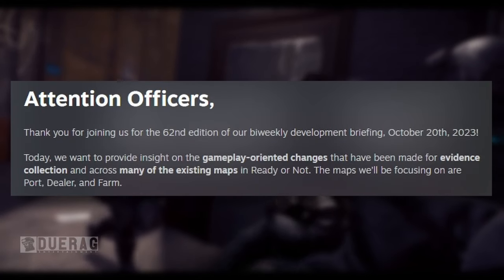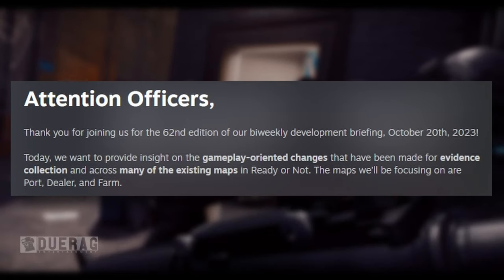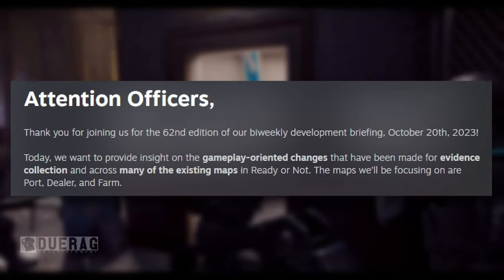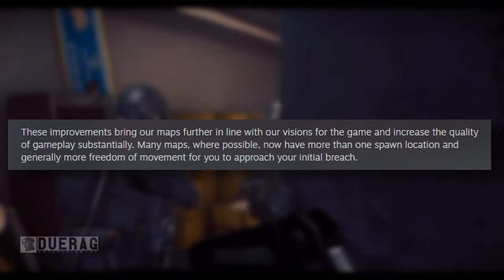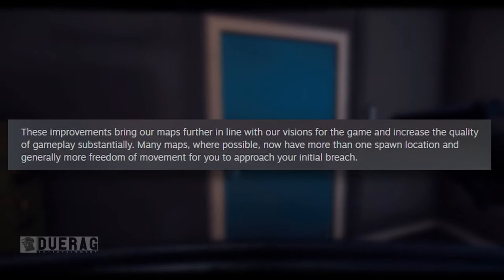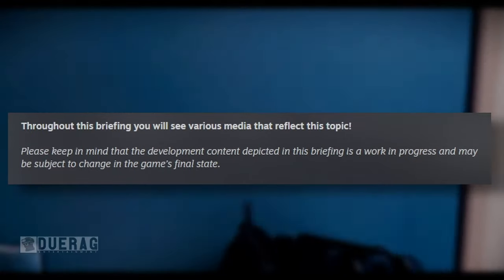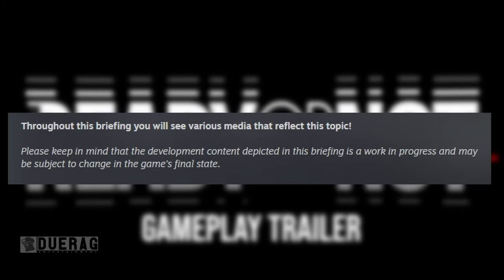It starts off saying: attention officers, thank you for joining us on the 62nd edition of our bi-weekly development briefing. Today we want to provide insight on gameplay oriented changes that have been made for evidence collection and across many of the existing maps in Ready or Not. The maps they'll be focusing on are port, dealer, and farm. These improvements bring maps further in line with the dev team's vision and increase gameplay quality substantially. Many maps now have more than one spawn location and generally more freedom of movement to approach your initial breach. Please keep in mind that development content depicted is a work in progress and may be subject to change.